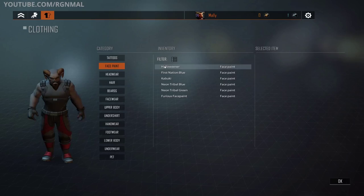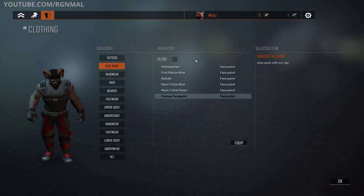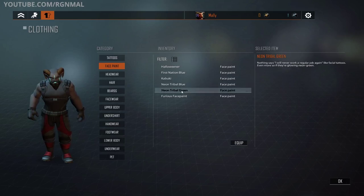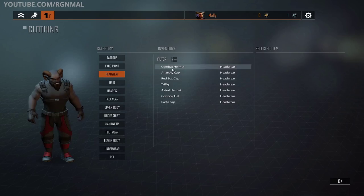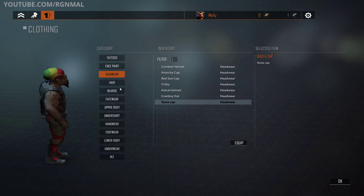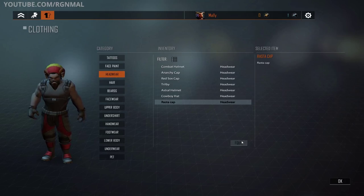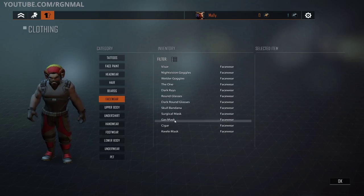Now let's choose our basic look. There are a lot of different things you can choose. I don't think I'll use face paint — actually, I do like tribal blue or something. Oh, that looks kind of cool — I like that, we'll take that. For headwear there are a lot of different ones. I like the Rasta Cap quite a bit — look at that, very cool. So I'll be rolling with the Rasta Cap and we'll equip that. For the beard I've already got my Van Dyke — I'm going to keep that.